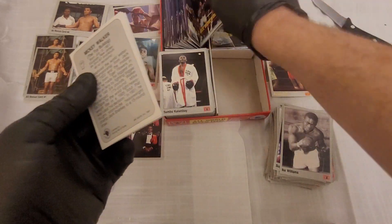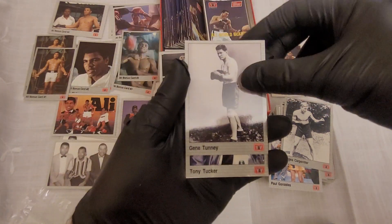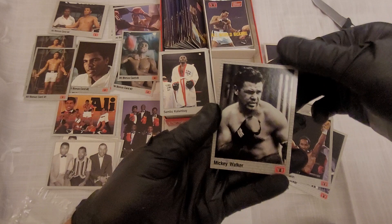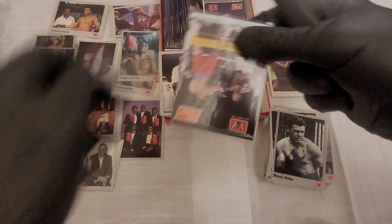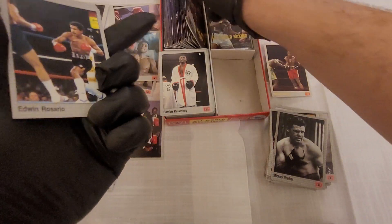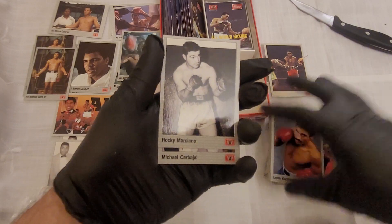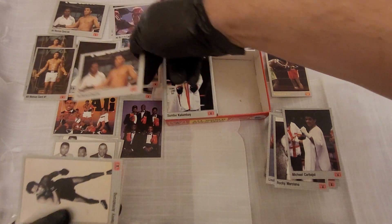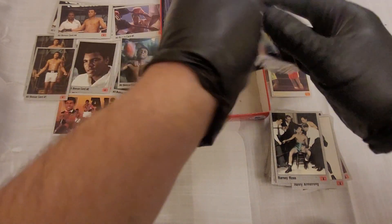First in laminated cards. Paul Gonzalez, George Carpenter, Ali bonus card 3, Gene Tunney, Tony Tucker — is that a new one? — Tommy Ryan, Nigel Ben, Mickey Walker. Now we're down to the last couple of packs. Edwin Rosario, Jack Dempsey, Mike Weaver, Louis Esperanza, Rocky, Michael, Ali bonus card 4. Henry Armstrong — is that a new one? — Barney Ross. So we're down to the last three packets now.